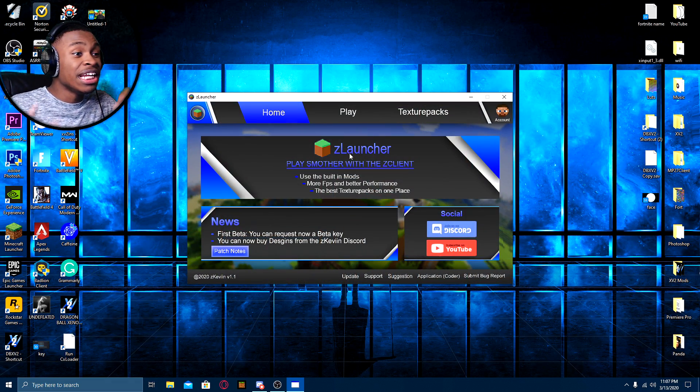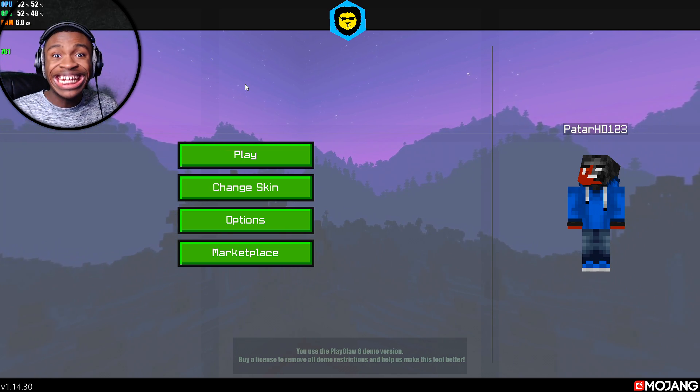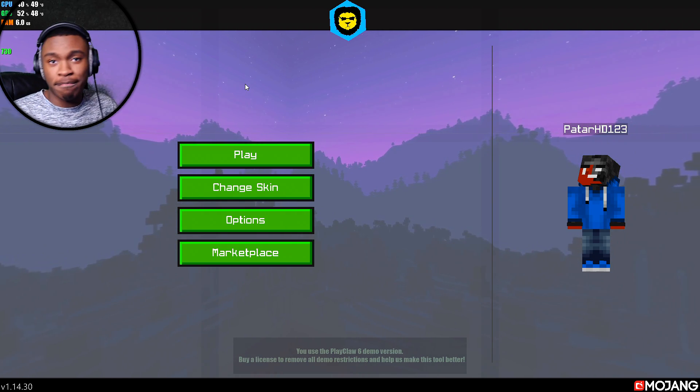Let's just open up the launcher and here we go. Does this look familiar? 780 FPS in Minecraft Bedrock Edition.